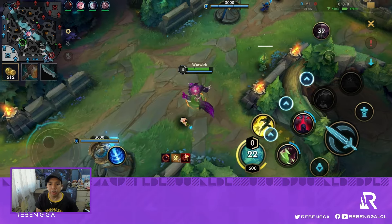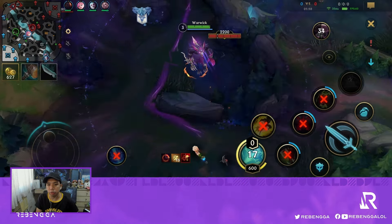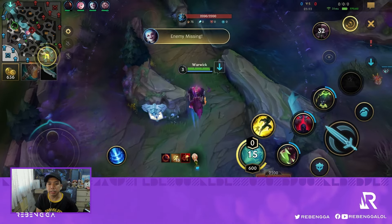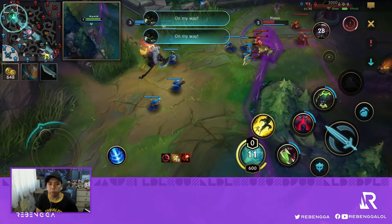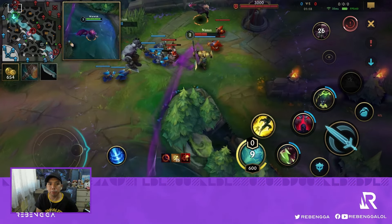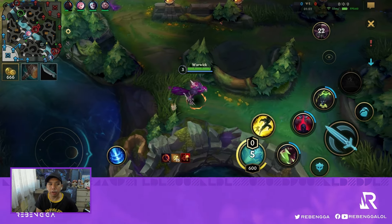We get level 3 and I have 2 options: one is to go straight to the Nasus, and the other is to go for the blue buff. We see that Kayn is on the top side, and with the additional movement speed we should be able to help. If our teammate can buy a bit more time, then I can definitely go for a counter gank.